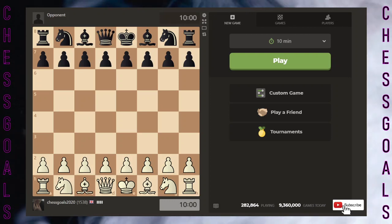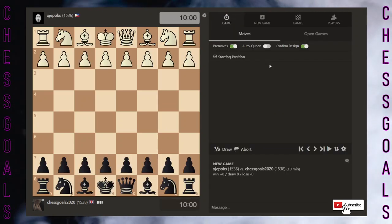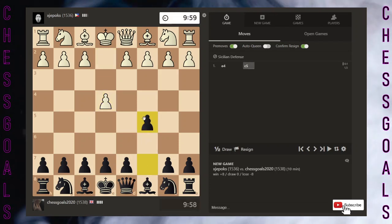Hi guys, welcome back to the channel. I hope you all had a great Christmas. Today we're going to be playing some 10-minute games on the road to 2000, but a few episodes into the series and we've been hovering around between 1500 and 1600. So let's get a Sicilian on the board and see what we can do in this episode.